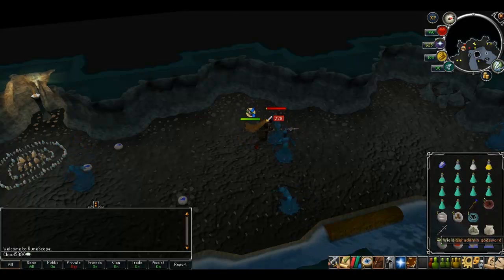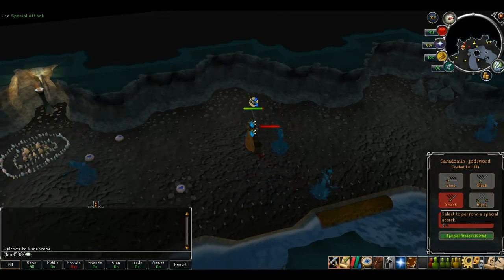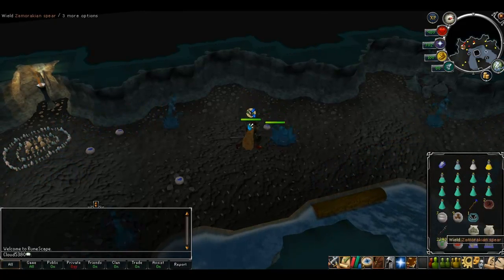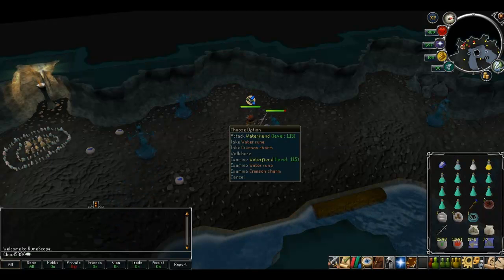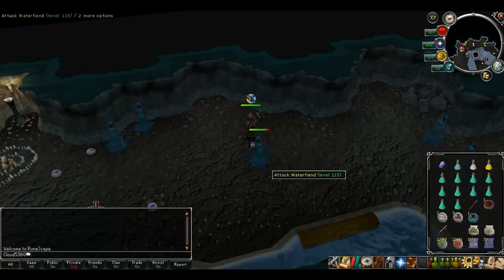You also don't waste too much time collecting the drops, so you can still fit in as many water fiend kills per trip as possible. With water fiends this is the most vital point — your supplies will determine how long you're going to be doing kills per trip.